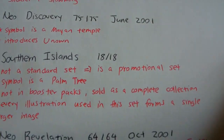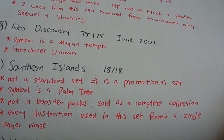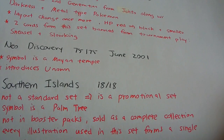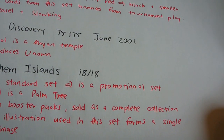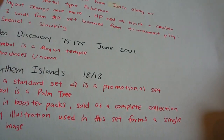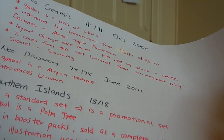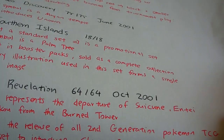Next is Southern Islands, which is not regarded as a standard set but people still consider it one. It only has 18 cards, the symbol is a palm tree, and you don't get the cards in booster packs — you buy the whole set as a complete collection. A very neat feature is that all the card illustrations, when placed together, form a single larger image — they essentially took one picture, cut it up, and put it on Pokémon cards. That's why it's not a standard set.